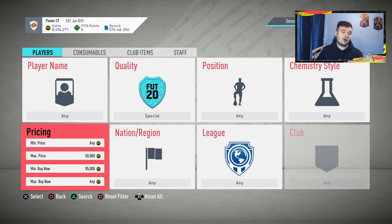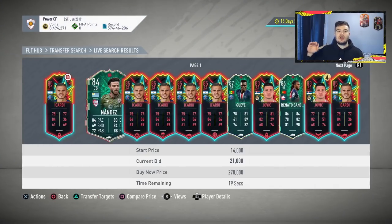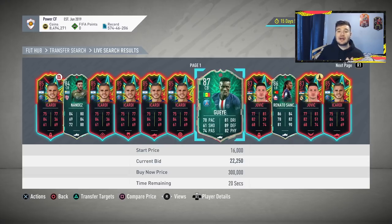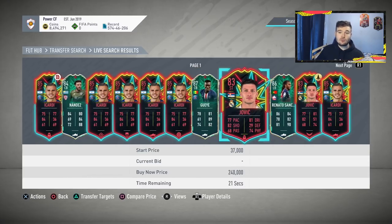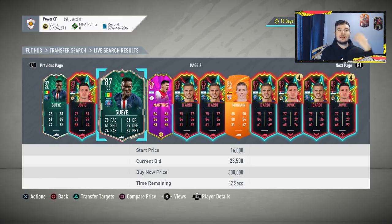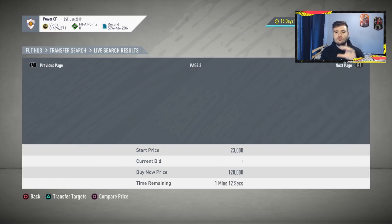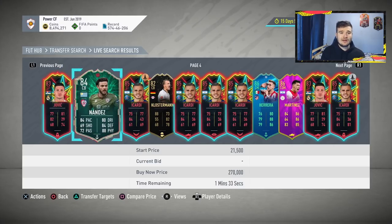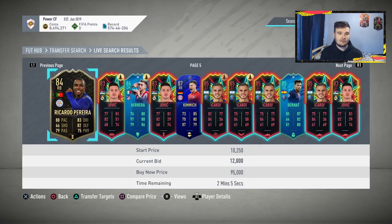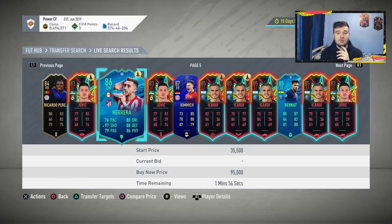For this method, ideally trade with cards that have been in promos in the past rather than current promo cards like Shapeshifters, because those have too much competition right now. Try to focus on older informs or refresh cards. We've got Ricardo Pereira here at 12,000 on open bid, and a Kimmich bid too — but I know Kimmich isn't the greatest deal so we'll leave that. Trading after 6 PM is ideal because more cards are available.